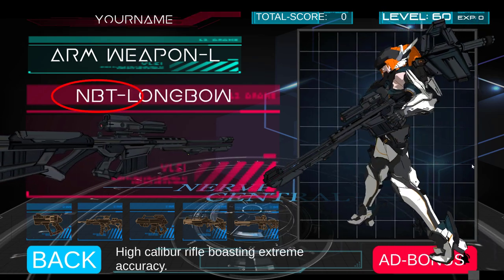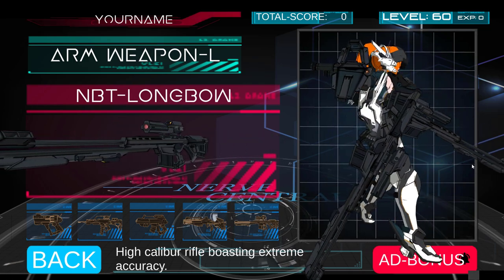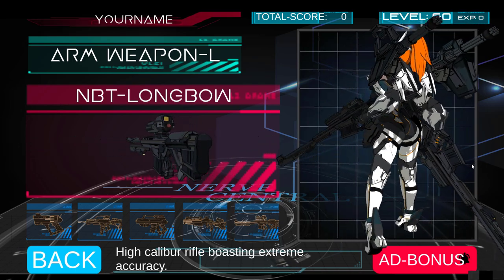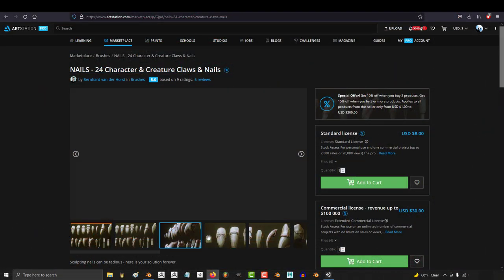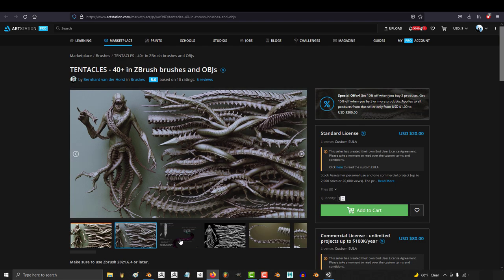The final weapon, the NBT Longbow, is proudly named after Nathan Barrett, our largest and one of our longest supporters from back in the day. I won't say how much he sacrifices each month — we've talked quite a bit in messaging over the years — and many of his contributions are what allowed me the financial ability to purchase large assets like the monster brush that were used to create a lot of the alien designs for the game.